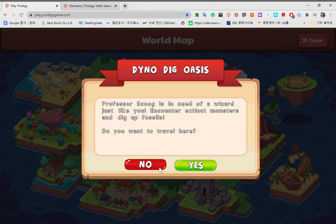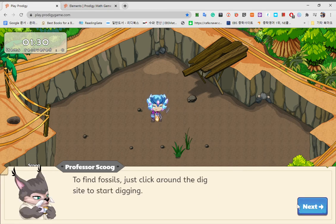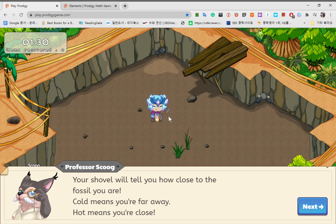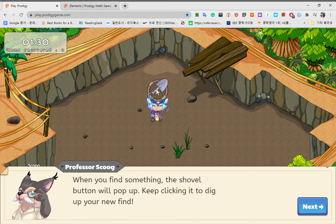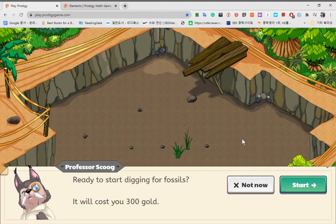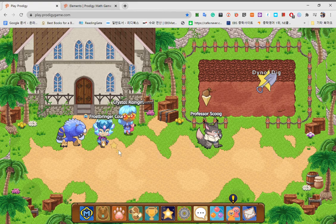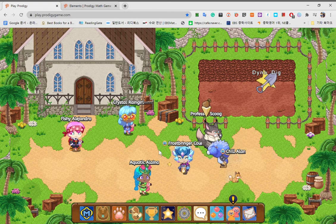And you can also play mini games, like here. Now this is called Dino Dig. This game is all about digging up fossils. To find fossils, just click around the dig site to start digging. Your shovel will tell you how close the fossils are — cold means you're far away, hot means you're close. When you find something, the shovel button will pop up. Keep clicking it to dig up your new find. You have 90 seconds to dig up as many fossils as you can. There are minigame boosts you can use to get a higher score and more fossils.